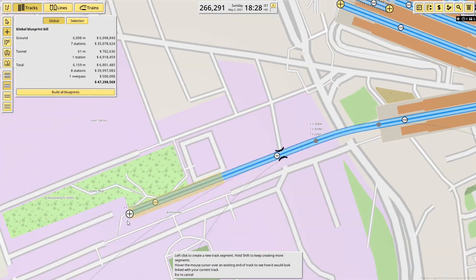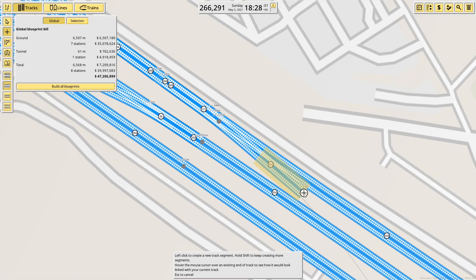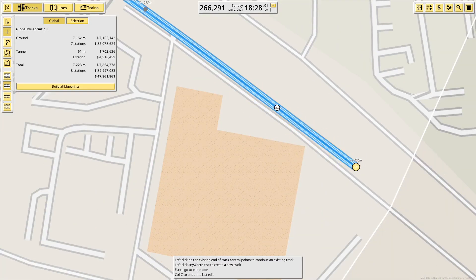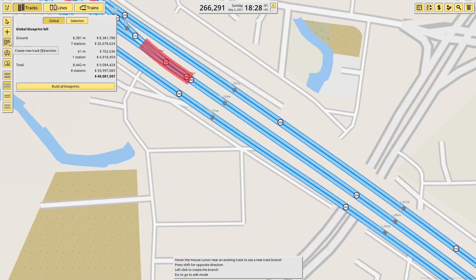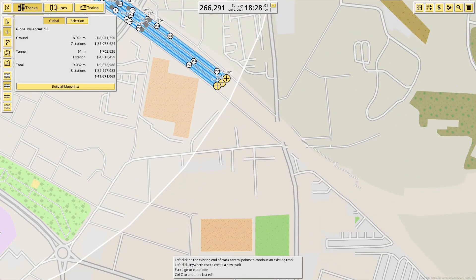Just neatening up all the tracks on the throat and tracking out of the three platforms, although I come back and change that later. Then just a simple crossover — I've built them in several places, hence why I call them simple — so that every line can be accessed from everywhere else, because I'm reasonably confident trains do need to get all over the place in this throat.